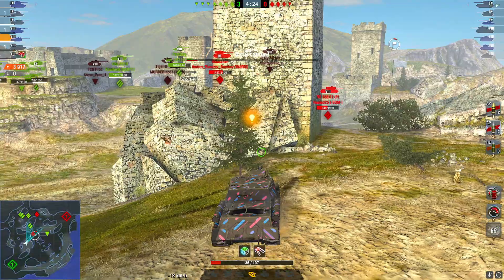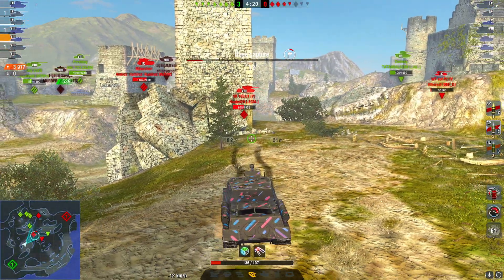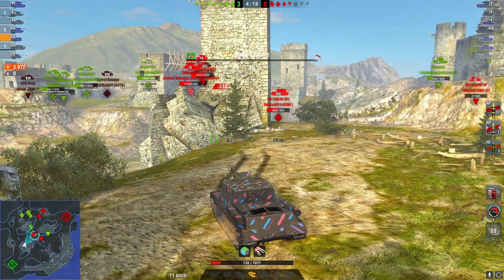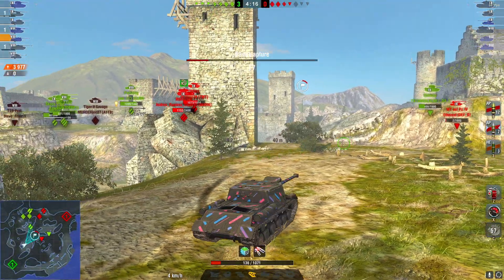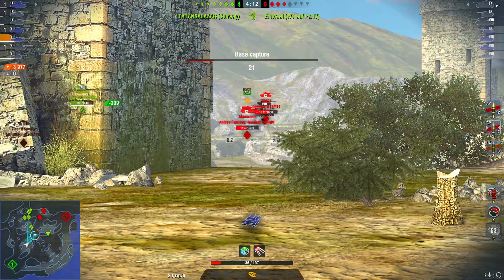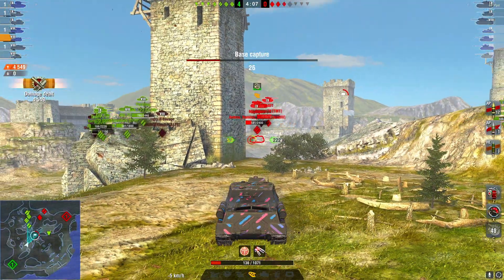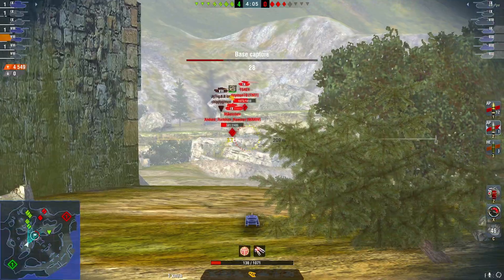Now that the VK is there, I think my only option is to get unspotted, back up, and try to get some damage onto either the 54 or the Mäuchen. Luckily the 54 is not looking our way, meaning we can go ahead and cross prematurely even if we were spotted, and we're going to keep getting those juicy 500-plus rolls into these tanks.